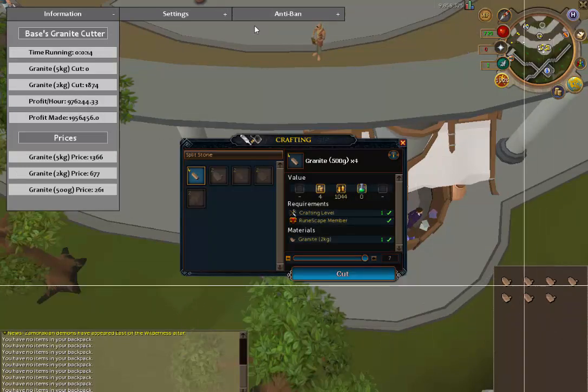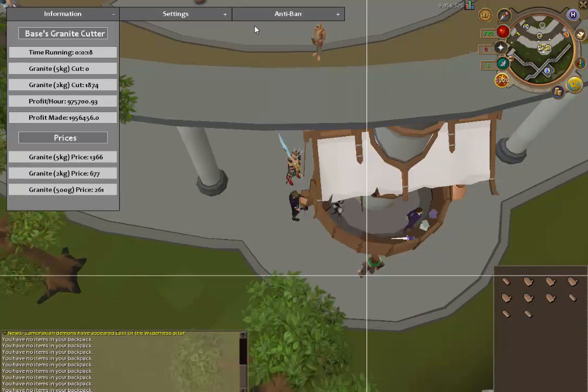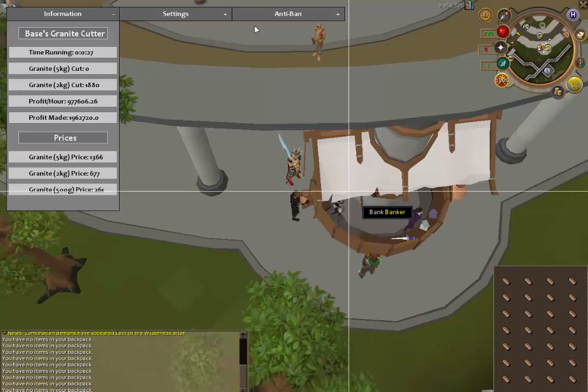So what this script is — it pretty much cuts granite for you. For those of you that play RuneScape, it's just a type of rock that you can mine. It cuts granite 5 kilograms and cuts it down to granite 2 kilograms and granite 500 grams.